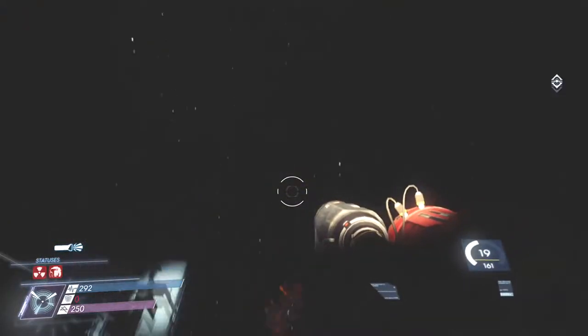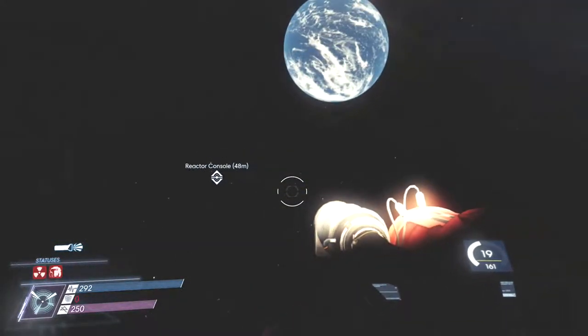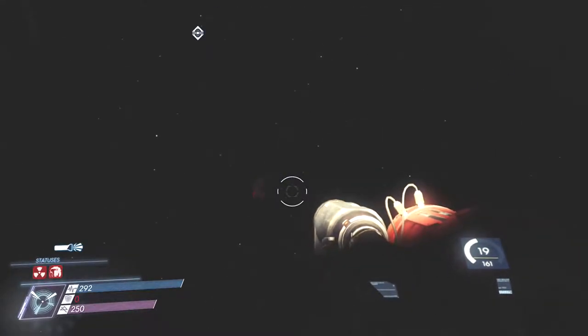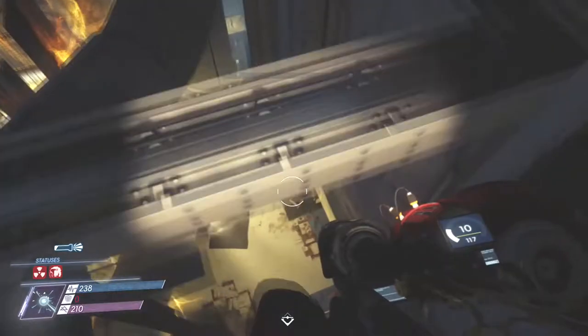Now you're going to want to shoot the glue gun pretty much in a 360 motion and it will pop you up. And you are now outside the map, free to explore any and everywhere you wish.